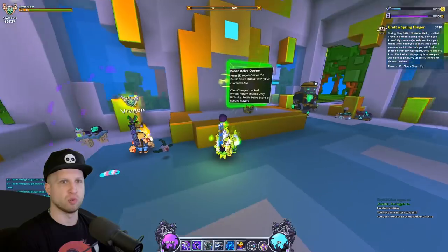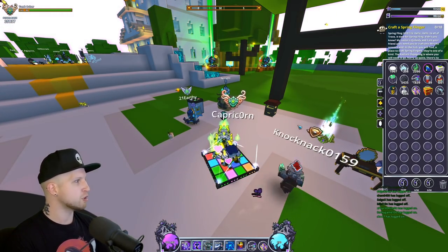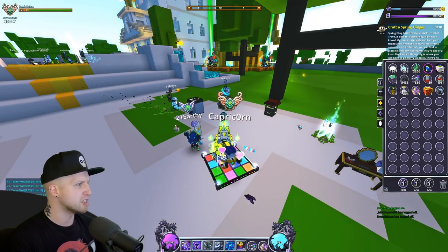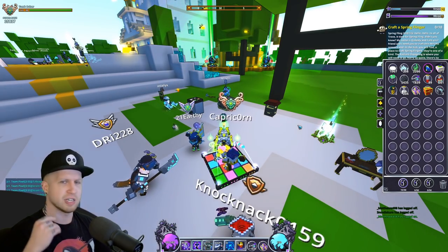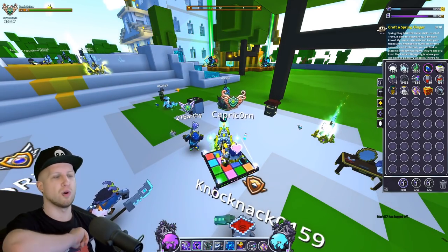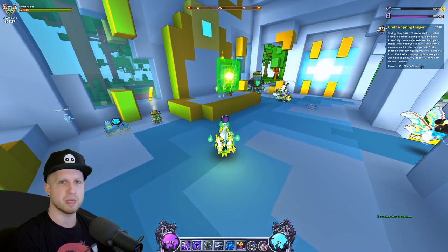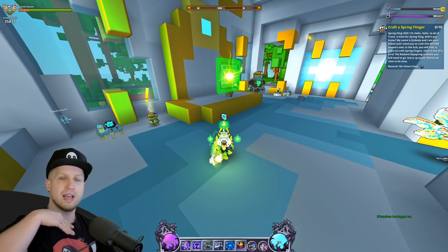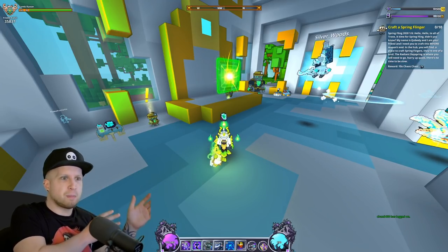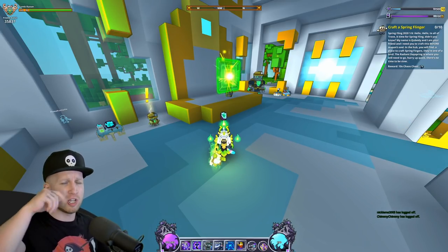Cool stuff there. I think that covers pretty much everything. If there's anything I missed you can leave it in the comments and the community will usually end up answering. One more big difference between publics, privates, and challenges: in public portals you can't invite people. In private ones you can invite anybody. With challenge portals, you can only invite back people who entered the portal in the first place.